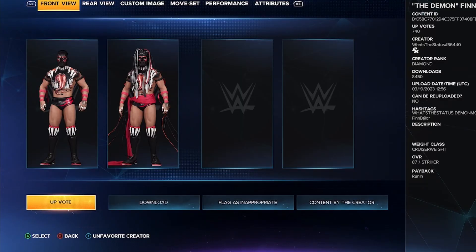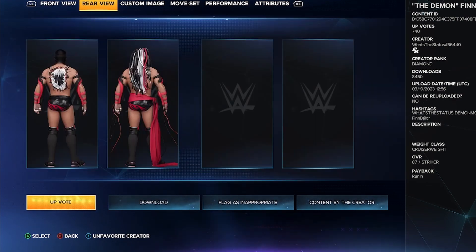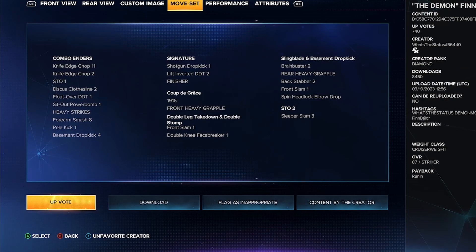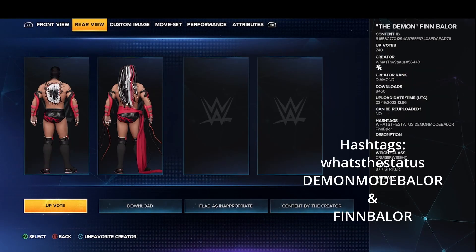Next up is the Demon Finn Bálor by what's the status. I didn't end up downloading it due to being busy, but it is set as an alt for regular Finn Bálor. Use hashtags: what's the status, demon mode Bálor, and fin Bálor.